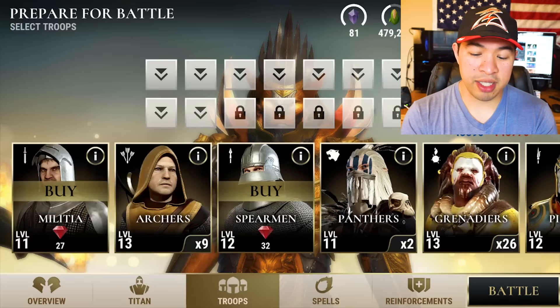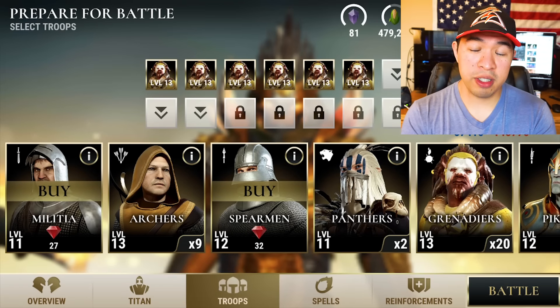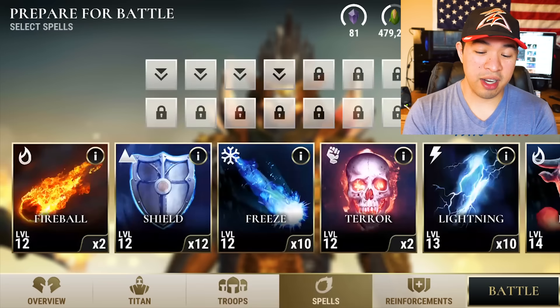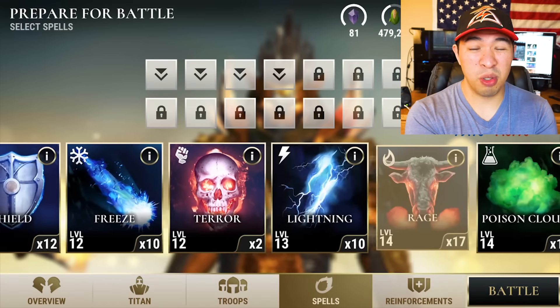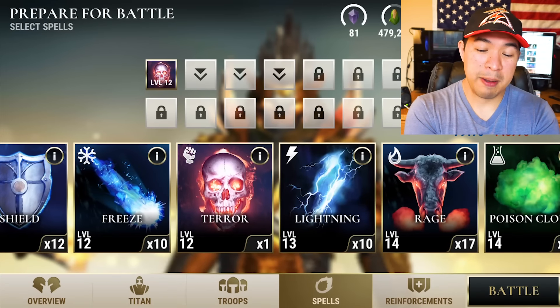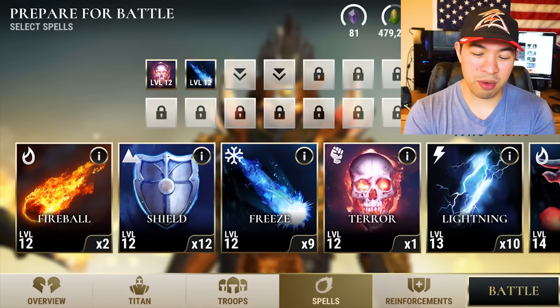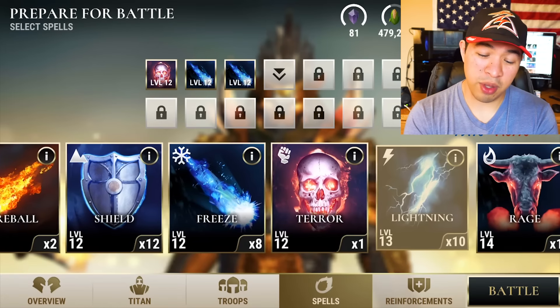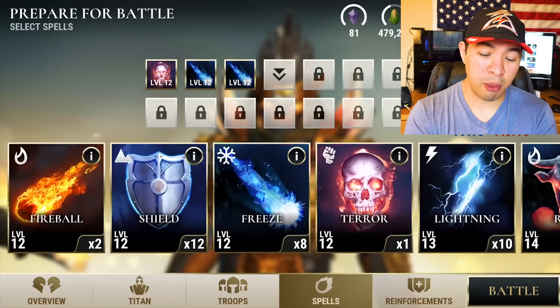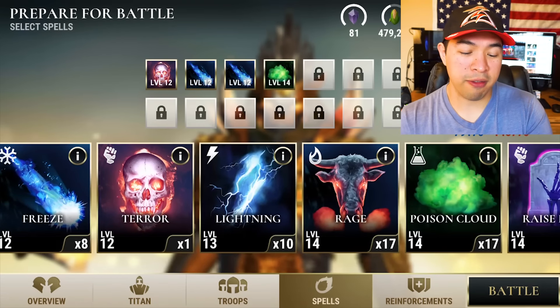Ultimately I decided to go with two fire rubies — four star and three star — and the item that gives him an attack boost, along with Grenadiers because I was pulling in a ton of Grenadiers to fight with. For spells, I brought whatever I wanted to get rid of really. I hate terror spells. Free spells are essential in case you get into a bind, so I brought those, plus a poison cloud in case I wanted to kill ranged units off.